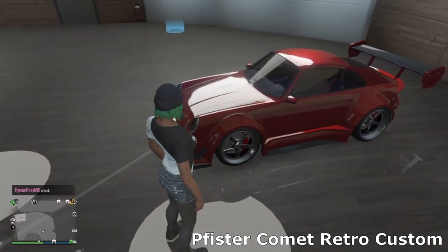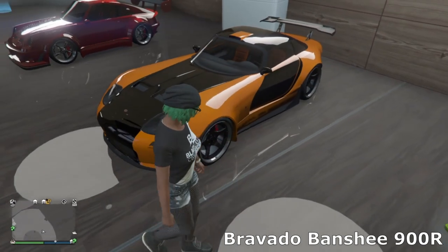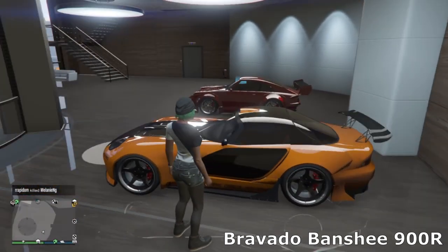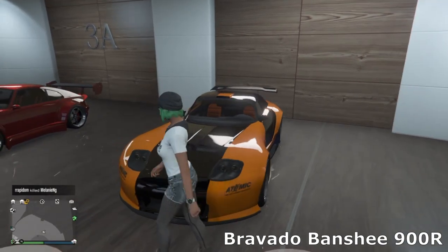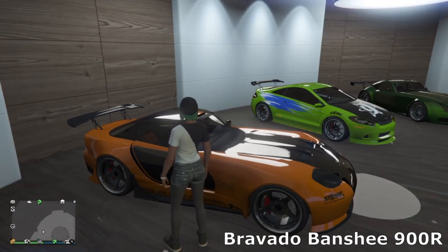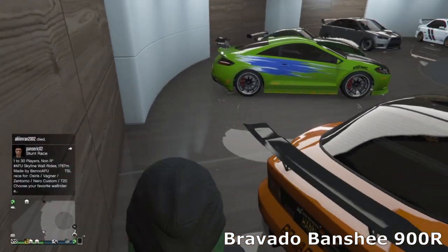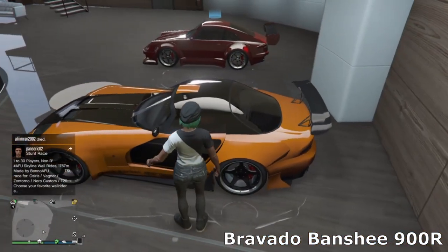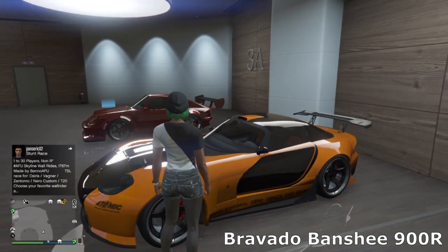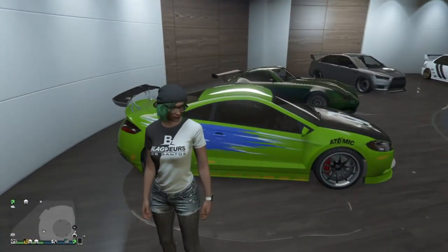Then we've got the Banshee 900R — the Benny's wide body version. I've gone for the Tokyo Drift Veilside RX-7 build with this, so this is Han's RX-7. I've tried to replicate it as best I could — we've got the orange going on with the black livery and the wing on the back. You can't get it a hundred percent accurate because this is part RX-7 part Dodge Viper, so you're never going to get it exactly the same, but it's pretty close.